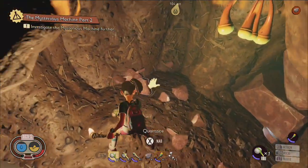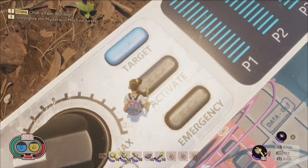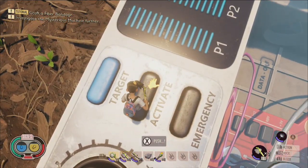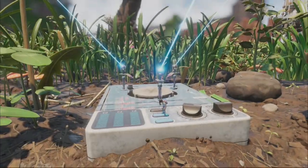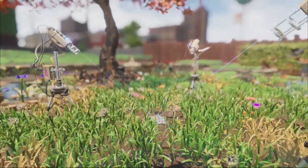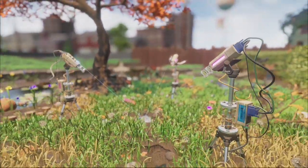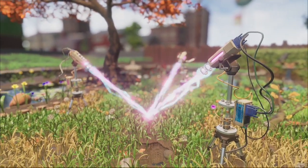Once you have cleared the wire of mites, you can return to the mysterious machine and press the activate button, which will trigger a cutscene showcasing an explosion from the base of a nearby oak tree. Take note of the tree's location, as it is the target of your next objective in Grounded, which will be unlocking floors and stairs and accessing Oak Lab, which I cover in another video.